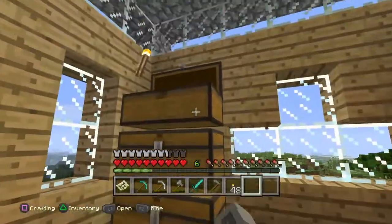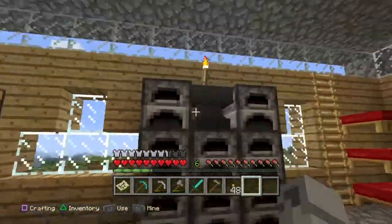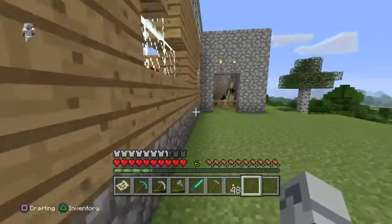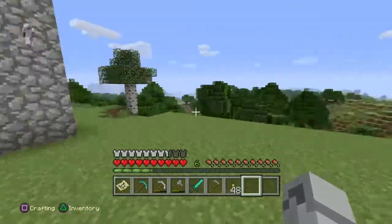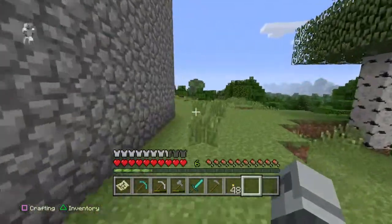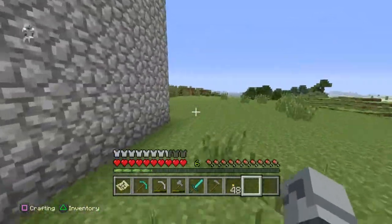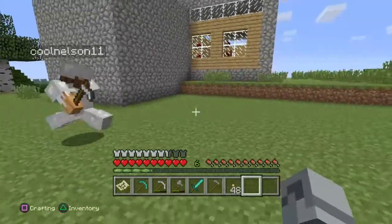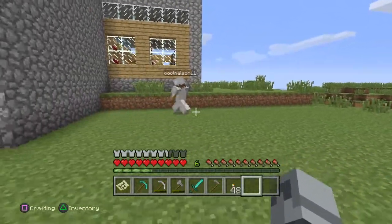Anyway, we have all this stuff as you can see. So let's go — should we make our farm right here? I was gonna have the farm back here, that's why I flattened the area back here. Yeah, we can make it out back right here. I got fences and I'll go ahead and mark it off.